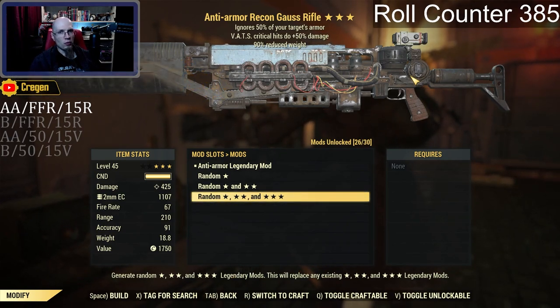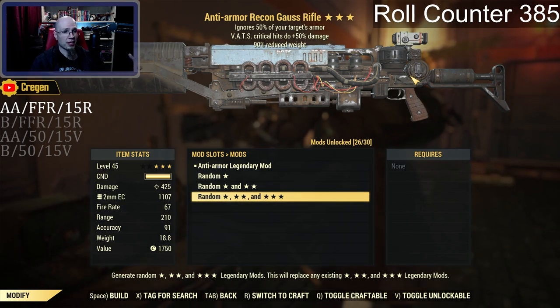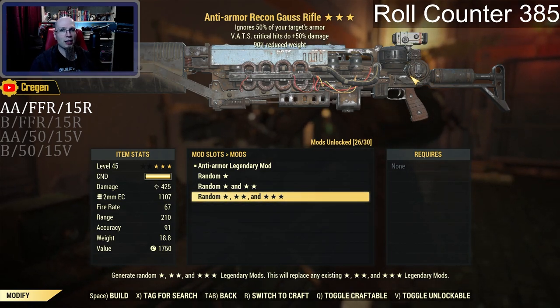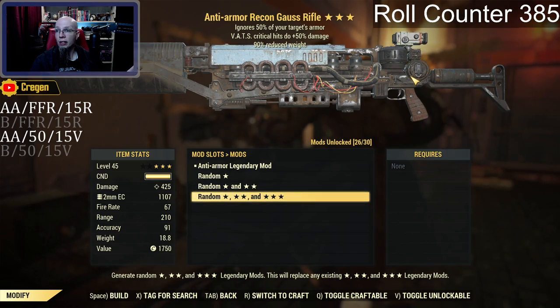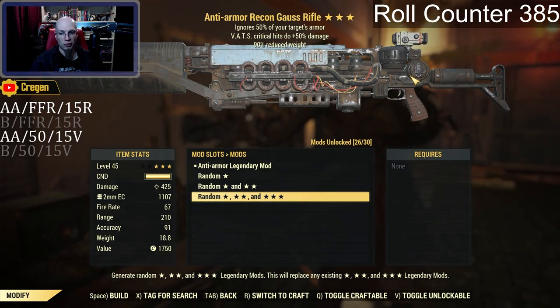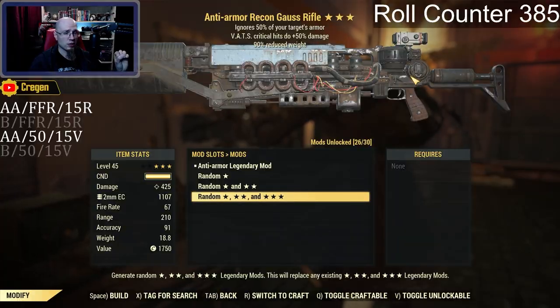We're going to keep rolling the next one, and again because of the way this video is going, I'm probably going to keep this one as well. This has got two out of three, and that third star is actually not bad at all — it just doesn't lend itself to increasing critical hits. So I'm going to keep this and mark it as anti-armor, crits do 50% more damage, but with 90% reduced weight instead of 15% faster critical meter fill. We're looking for bloodied now, or an exact god roll anti-armor.